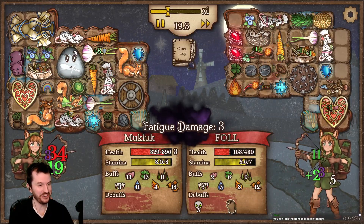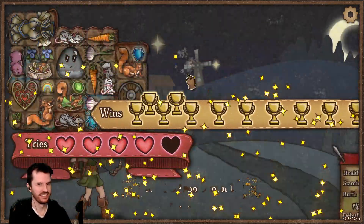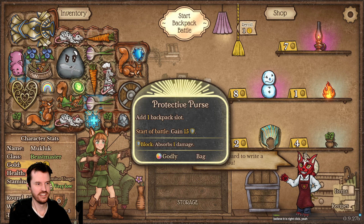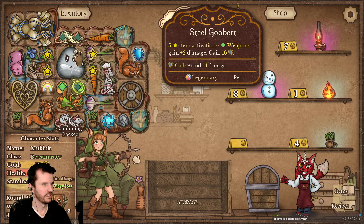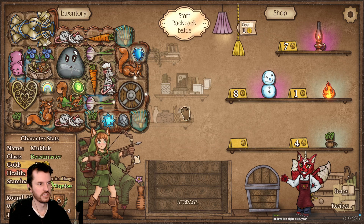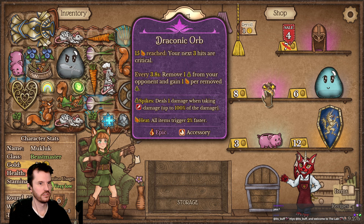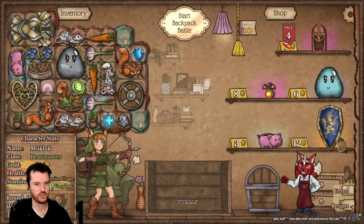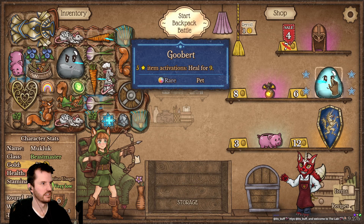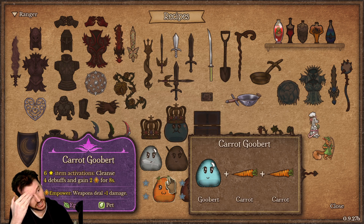Dude, stealing all their buffs is so damn mean. Oh suddenly I'm taking some big hits. Okay cool, all right thanks. It's a day I learned. My next three hits are critical. Goober — do I have any other Gooberts I can combine with right now? A carrot, hold on. Carrot Goober: six item activations, cleanse four debuffs and gain two empower for eight seconds.